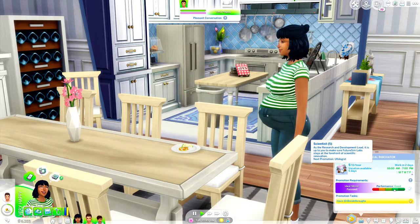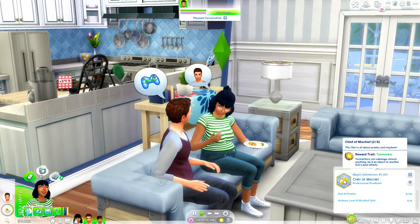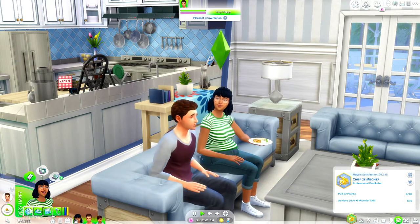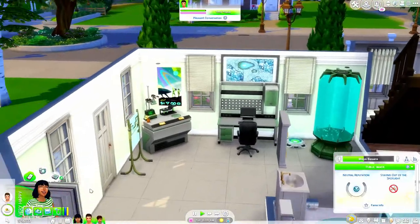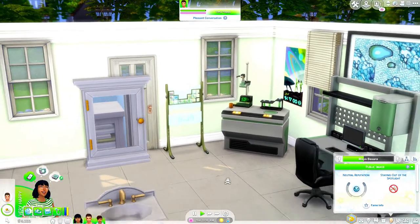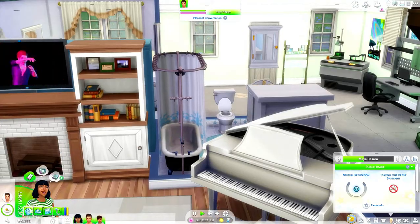Currently she is at level five of the scientist career — we're halfway there. She is on stage three out of four of the Chief of Mischief aspiration, so we need to pull a few more pranks and achieve one more mischief skill level. Our skills are at five logic and five mischief, so we're halfway there with that too. For the elements collection, we have four more to get and I'm looking up how to collect all of them because I can't seem to find those last four.